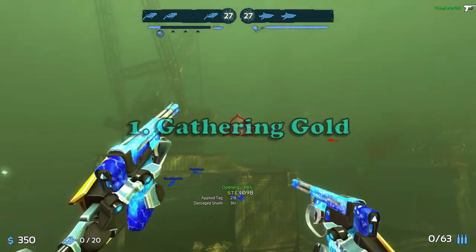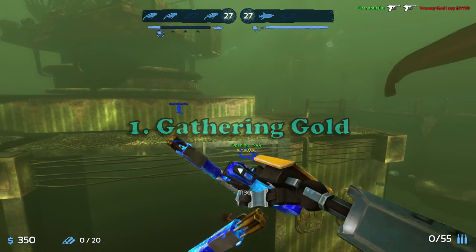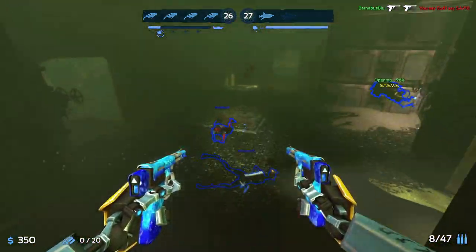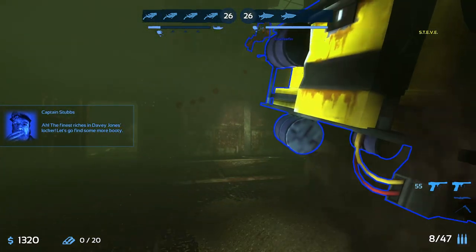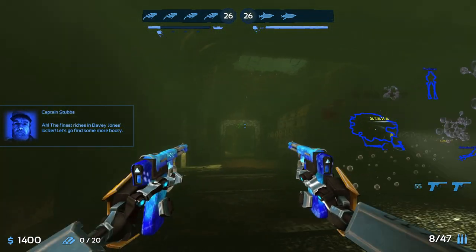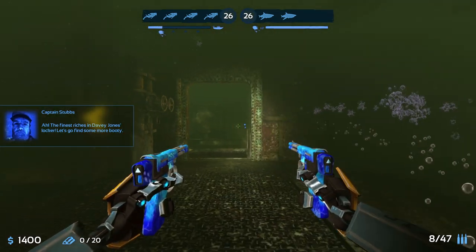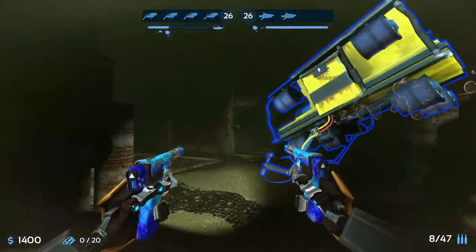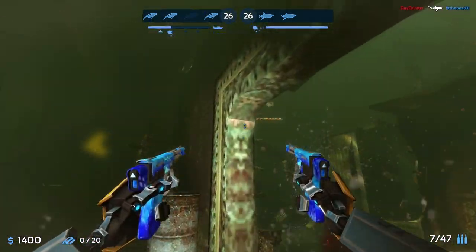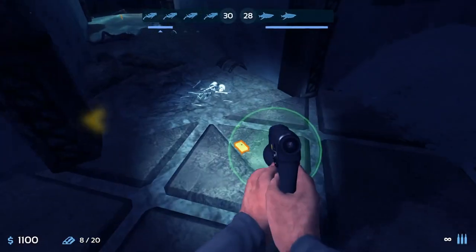We are starting with the diver goal of gathering gold because it ties into the other goals. Plain and simple, you need gold as a diver — without it you can't buy the necessary upgrades to take down sharks. You get gold from Steve opening vaults as you escort him, and you'll get 1000 every time Steve opens a vault. You can also get gold by finding it laying around the whole map.